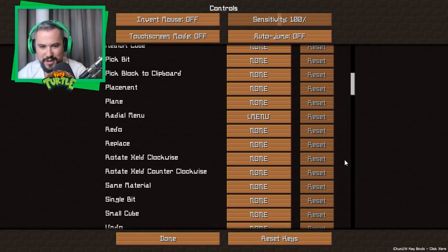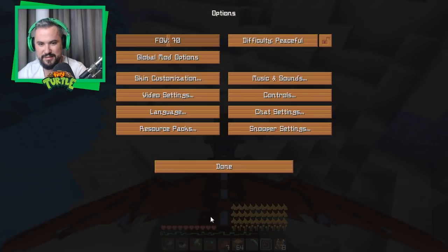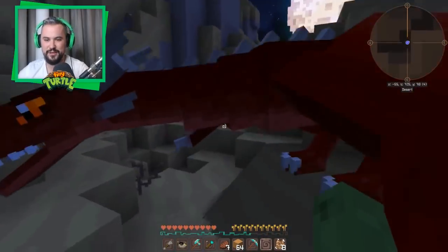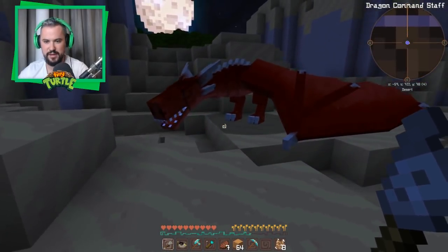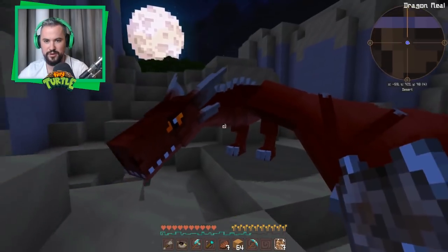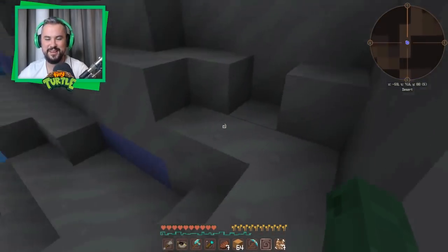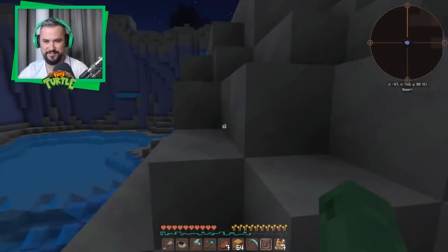I'm gonna leave him out here. Dragon dismount — that's the one we couldn't remember. We might need to change the keybinding — there's like no keys I can use. Hey, we got off the dragon! You stay here. Does that mean you're moving or staying? I'll give you a little food — oh you grew! There you go, take a little nap. Eat food then go to sleep — it's just the best.